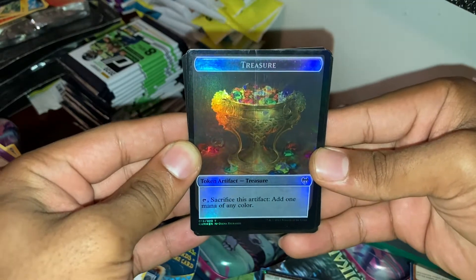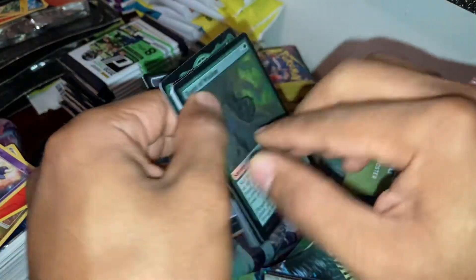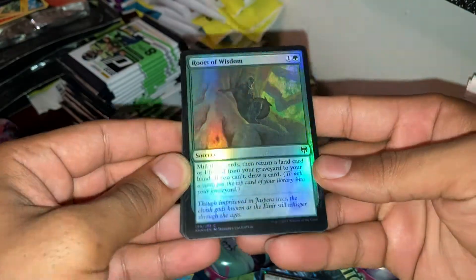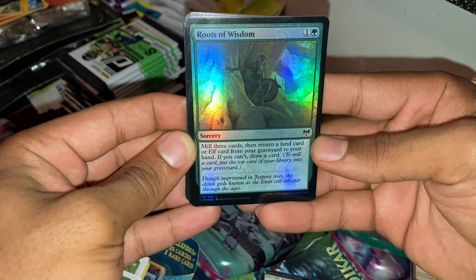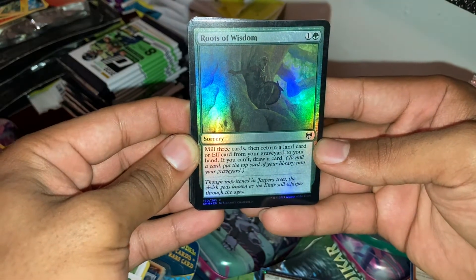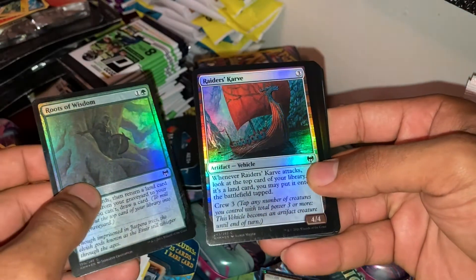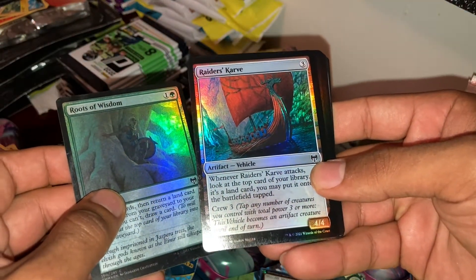Sacrifice artifact, add one mana of any color. Definitely looking for that God of Lies — these things can go in that Ultimatum deck, which is the top meta deck right now. Mostly cards... return a land card or elf card from a graveyard to your hand; if you can't, draw a card. Raiders' Carve — whatever Raiders' Carve attacks, the top card of your library...